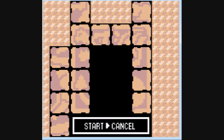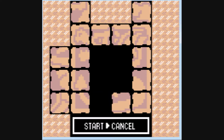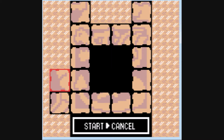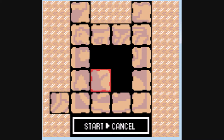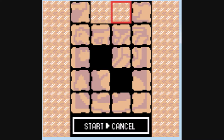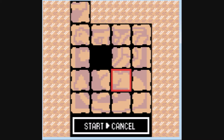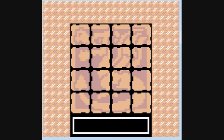Aerodactyl wasn't that good in the last game, I must say. That looks like its tail. That also looks like its tail. That looks like its leg. That looks like its wing. This looks like its tail, and that should be its mouth. Please be right. Hooray! We've done two puzzles now.